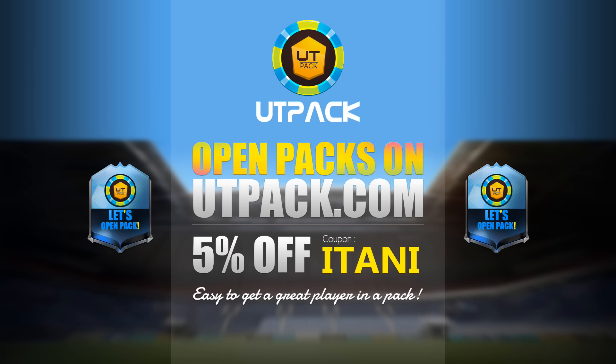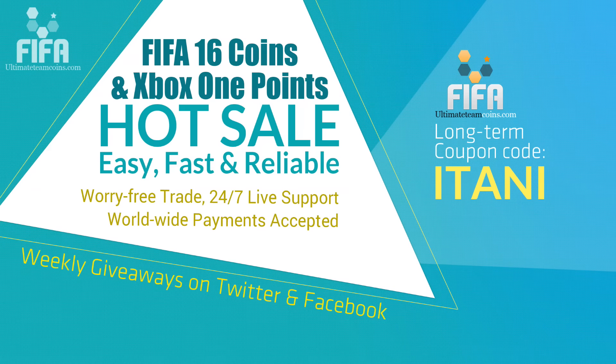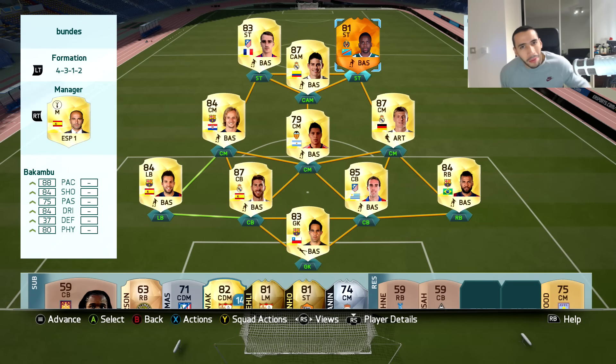If you are looking for a brand new cheap and reliable pack website, make sure you check out utpac.com - their link will be in the description. Make sure you use the code 'itani' to get 5% off. Or if you're looking for a cheap and reliable place to get your FIFA 16 Ultimate Team coins, check the link in the description and use the code 'itani' to get 5% off.